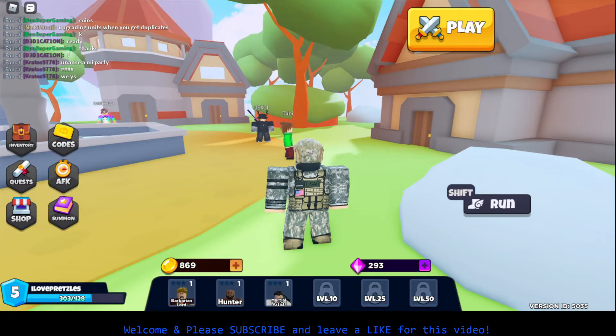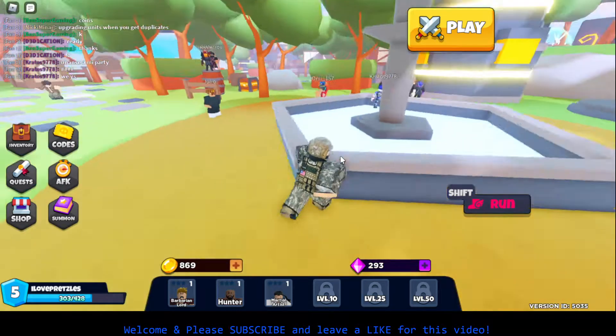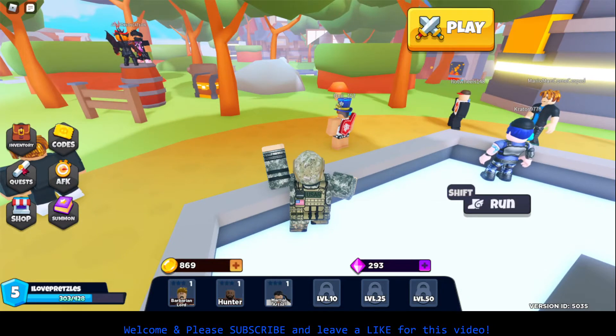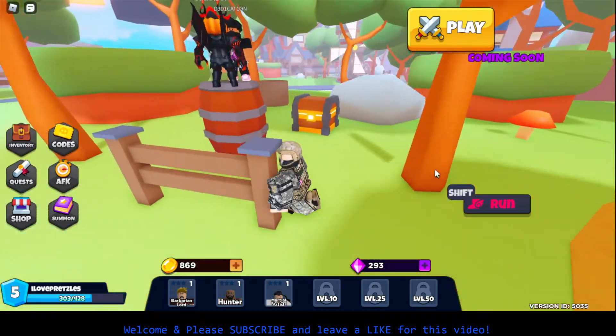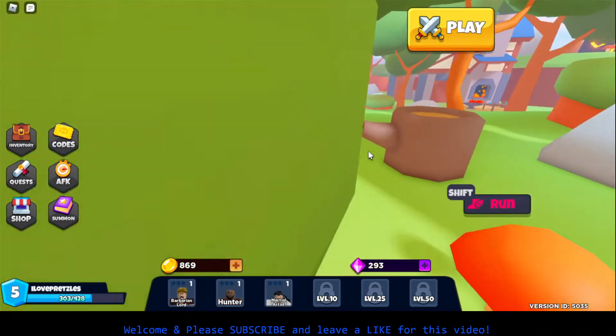Sorry I haven't uploaded in a while. So we're playing this game that I started playing a few minutes ago. It is called Ultraverse Tower Defense. And there's a bunch of codes which I used, and one of them is joining the group, so you can get a code, which I did.